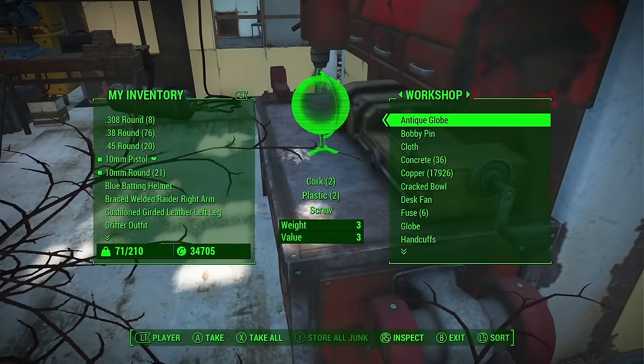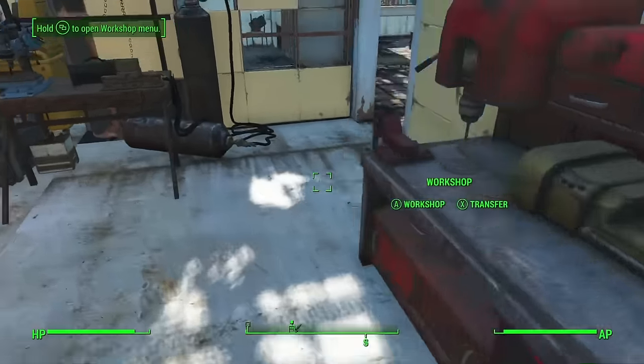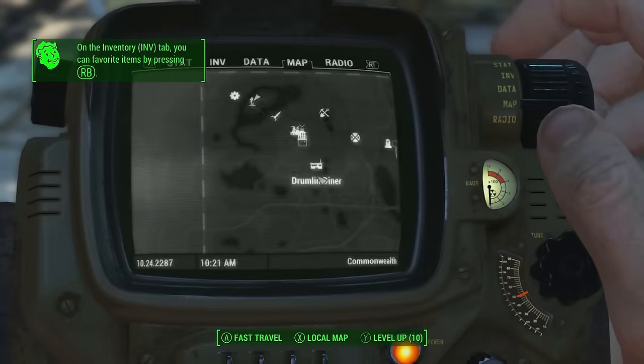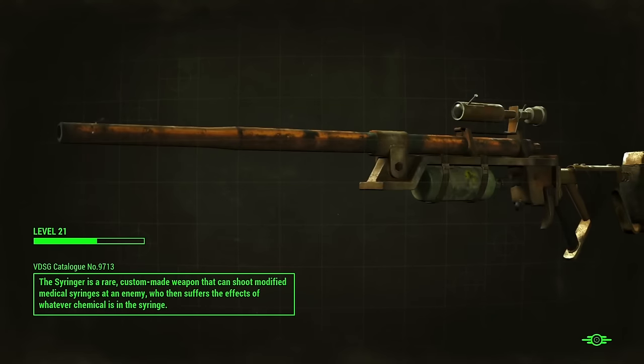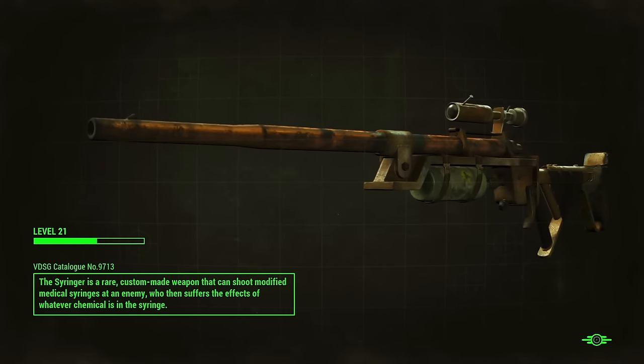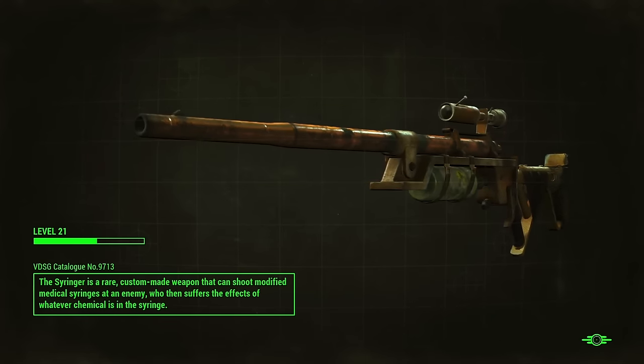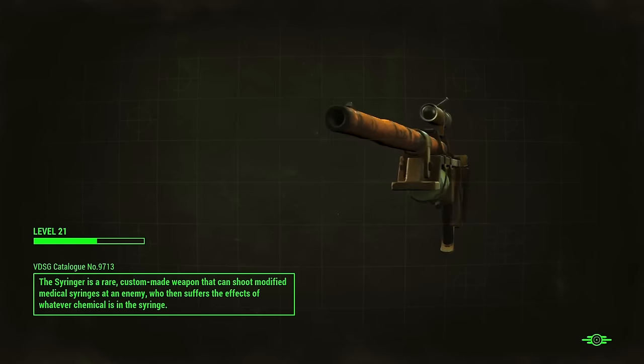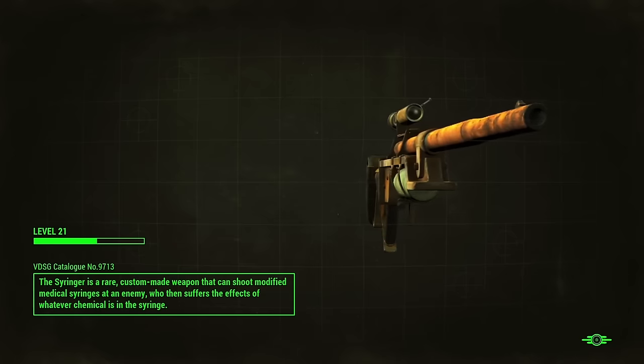So in a short space of time we've unlocked infinite XP, infinite caps, and infinite items. Now we want to acquire the best power armour and the best automatic weapon in the game within an hour and a half of starting. This is only possible if you have the Nuka World DLC. If you don't, unfortunately you won't be able to do this part, but there are other amazing sets of power armour and weapons available in the Commonwealth.